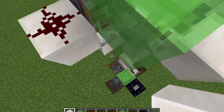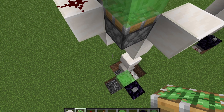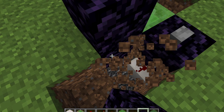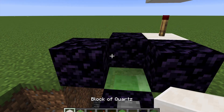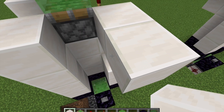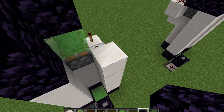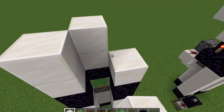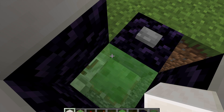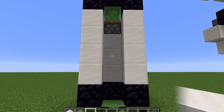We want a piston facing towards us with a slime block on top of it. Then we can place in our second piston — place a temporary block here with a piston facing up, then remove that temporary block. Now we're ready to do the shaft, so we want obsidian here, here, and here, then normal blocks — whatever block you want — all the way up. Then we want obsidian here, here, here, here, and here, and we can carry it on up. Stand on the slime block, press the button, and you can see we are in fact launched up — it is working.